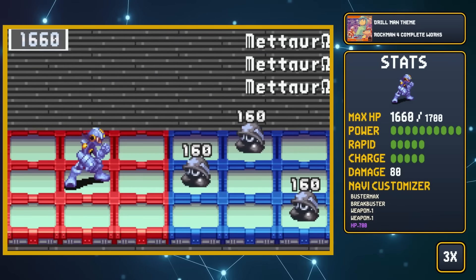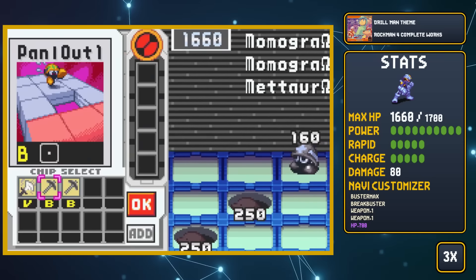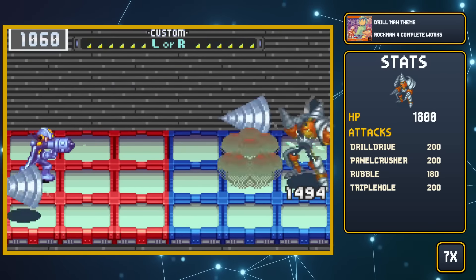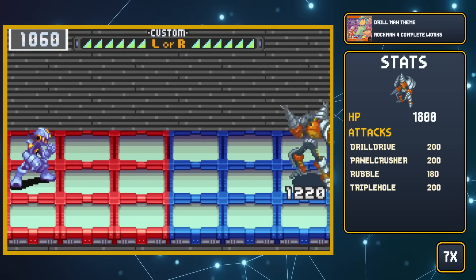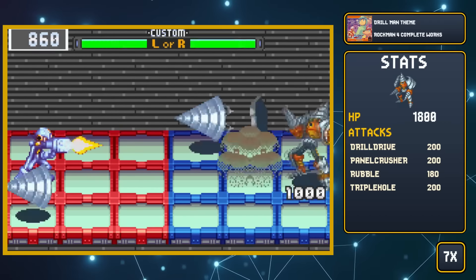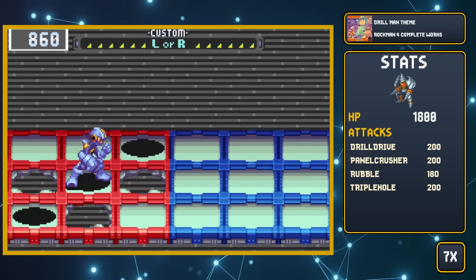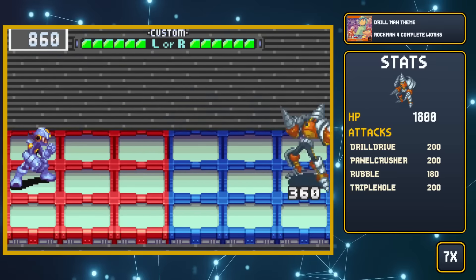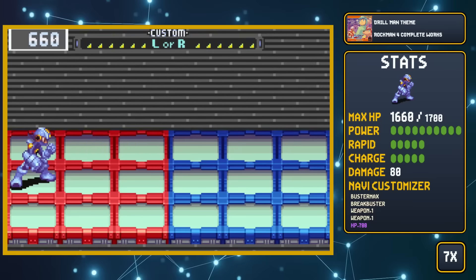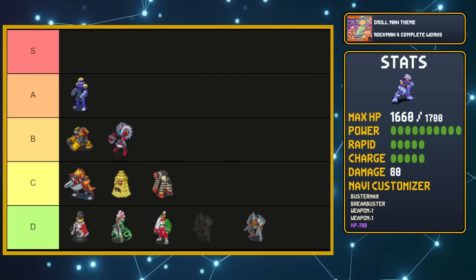Similar to Flame Man, we find Drill Man Omega in the same spot we fought version 1. His basic enemies are pretty easy, just annoying because of the fight against multiple moles once again. Once we get to Drill Man, I wanted to use the Aqua Guts charge shot to hit him because it would go behind his drill when he's coming at us, but it wouldn't take him out of his animation, meaning that we'd easily get hit. In this fight, I end up just using the Breakbuster program and the pellets to take him out, slow and steady. Drill Man goes into the D tier easily.